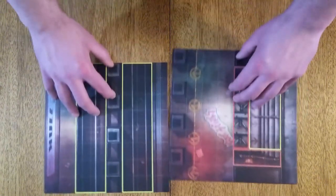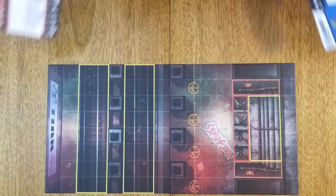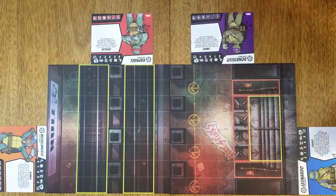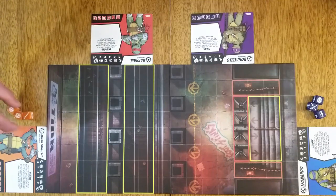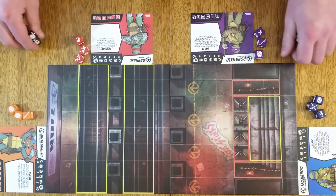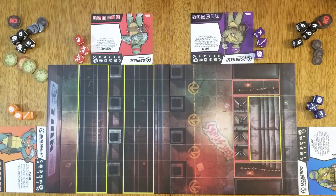Let's set up the first tutorial mission in Adventure Comic 1. Place the map tiles 6a and 7a in the middle of the table. The players select the heroes they want to play — it is suggested to use the turtles for the first mission, so we will grab the hero sheet and action dice for each hero and place them around the map. Place the battle dice, KO tokens, manhole covers, life tokens, and dice placeholder tokens in easy reach of all players.